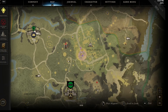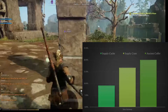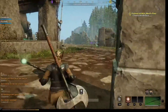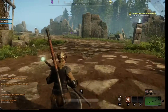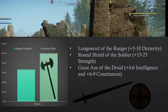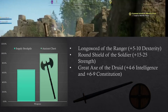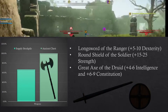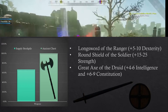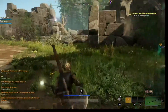Now to the more exciting news. If you're looking for some iron arrows or ammunition early on, supply crates and ancient coffers are your best bet to find these. If you're looking to find weapons that are better than the ones that you can currently craft — which is very possible early game — you should look into ancient chests and supply stockpiles as these have a high spawn rate of weapons. We were able to find a long sword of the ranger which gives you 5 to 10 dexterity, a round shield of the soldier which gives you 15 to 25 strength, and the great axe of the druid which gives you 4 to 6 intelligence and 6 to 9 constitution. As you see, these weapons already come with perks on them which makes them just slightly better than what you can craft.